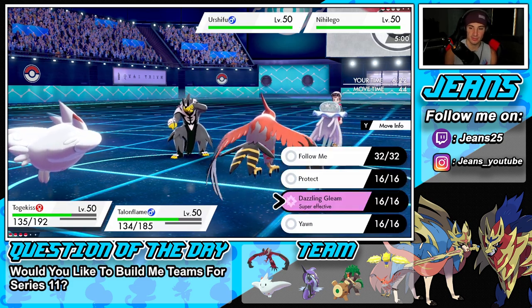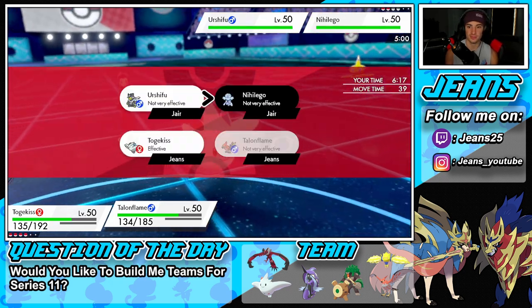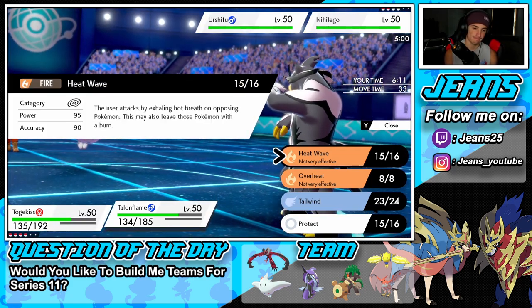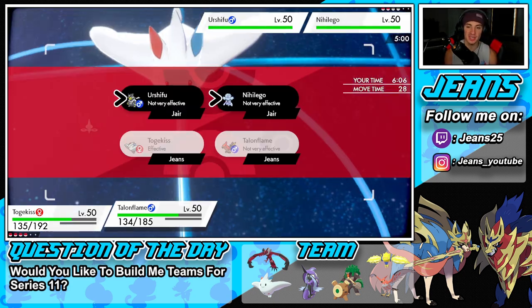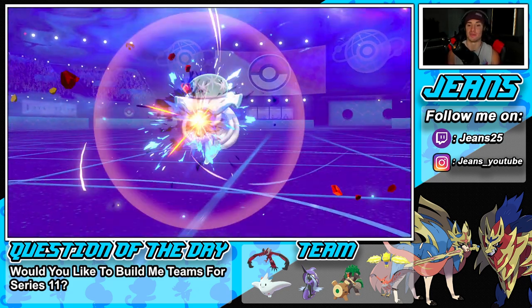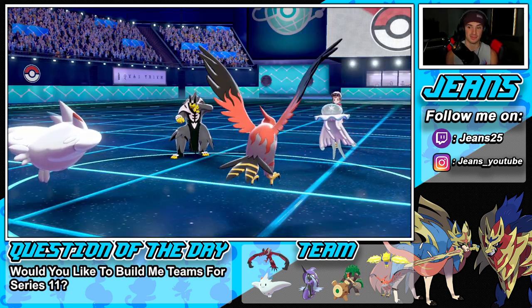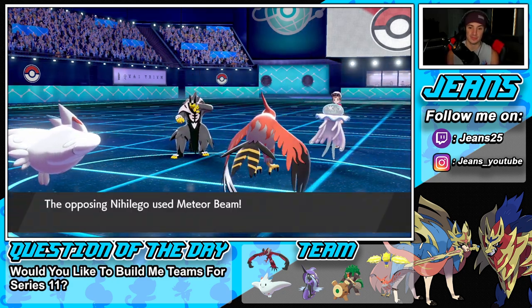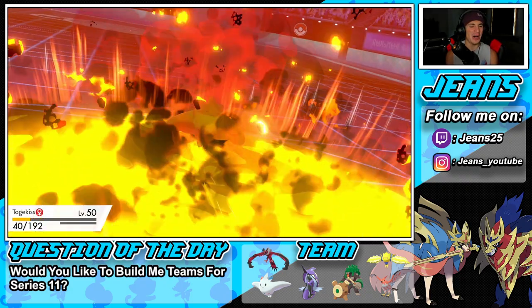He's probably going for a Rock move onto me, but I'll go for Dazzle Gleam and then Overheat. I might just go for some burns here — burn could be the play. Nihilego is going for Meteor Beam — that's going to say bye-bye to whoever it hits. Meteor Beam flies through and hits my Talonflame — take it on the Talonflame! Nope, hits Togekiss — Togekiss goes down. That's tough news.